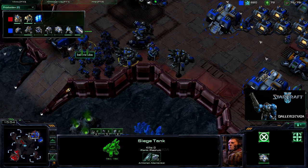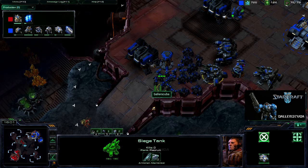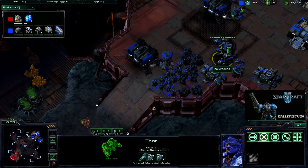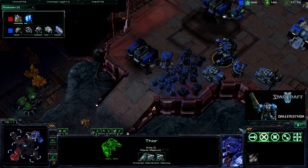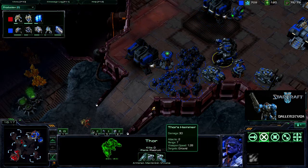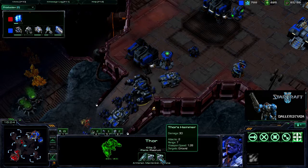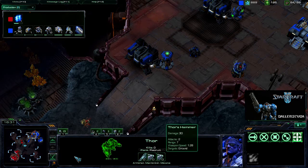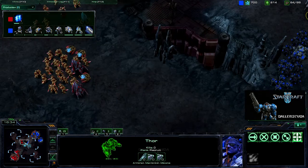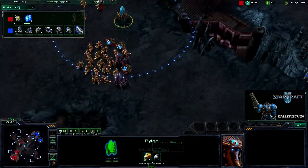The immortal is almost done. He is moving in with another observer staying out of sight, but he will be seeing if I move out. I'm moving out because I have a Thor — it does 30 damage to ground, or 60 because it has two shots, but it's so slow, about 1.28 attack speed. That's a little bit faster than sieged-up siege tanks, but still. So we do see high templars out on the field, just two of them with the immortal coming out.